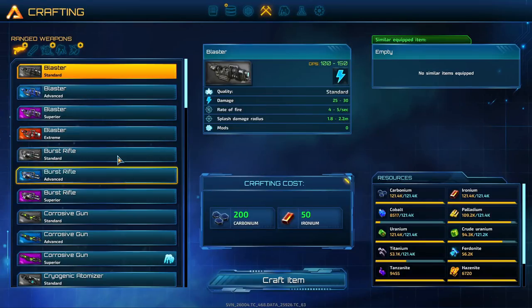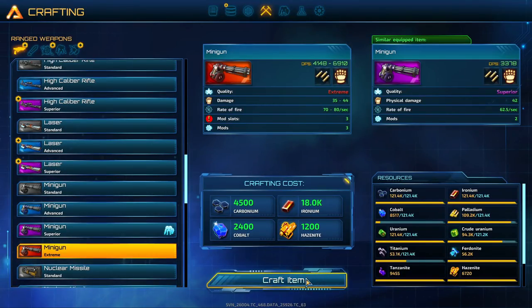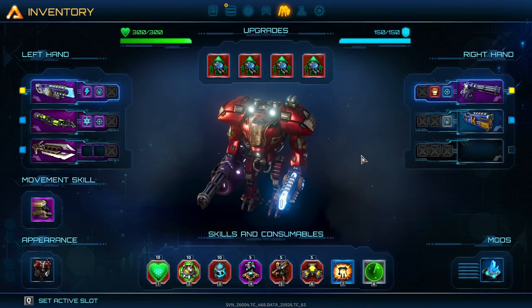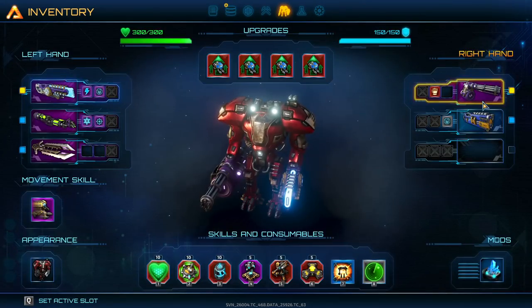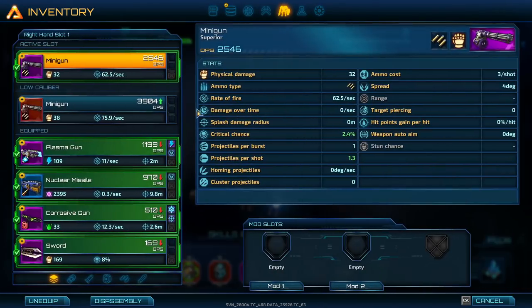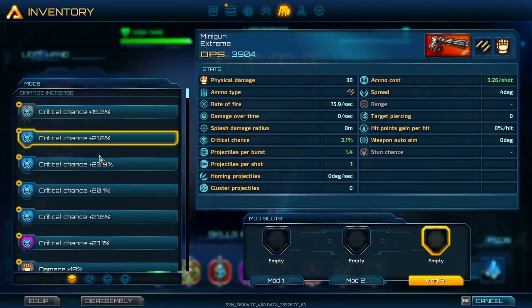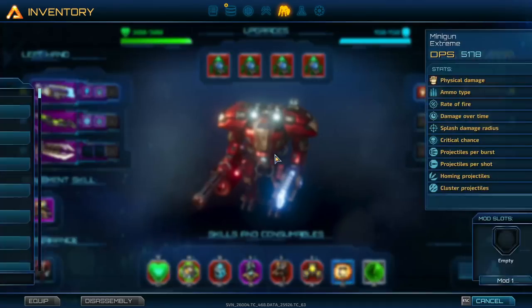But first, what we're going to do is see if we can get a better minigun. We're absolutely getting a better minigun. I'll unequip and unequip that one, and then I will replace with a better minigun and find out what kind of things we can do. We can do more critical — we'll absolutely get 33 damage.